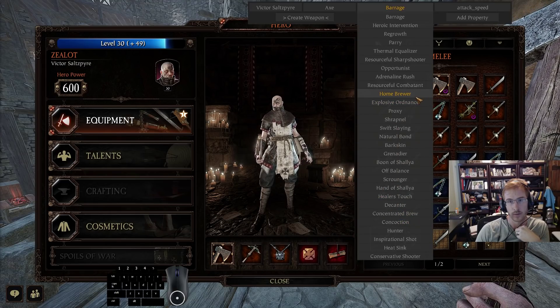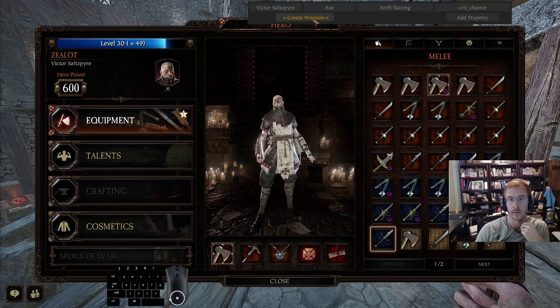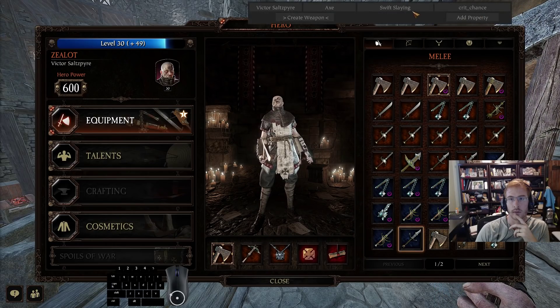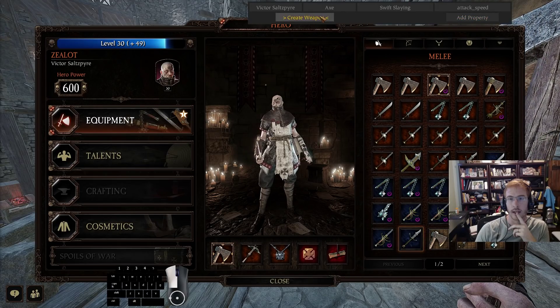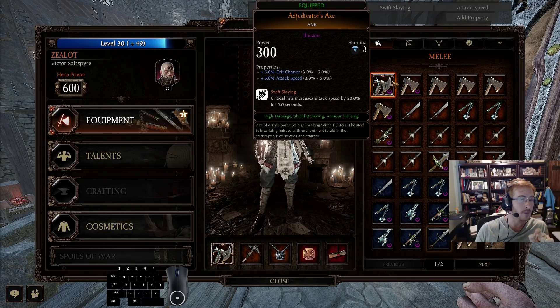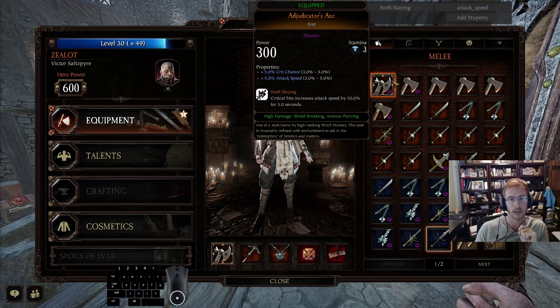I do have a lot of hours on the weapon. I run swift slaying and crit attack speed, but there's always an argument for parry. I ran some true solos yesterday and was really missing parry, but in group play I find swift slaying good because the attack speed just enables the weapon. Of any career, zealot is the one where swift slaying is most defensible over parry.